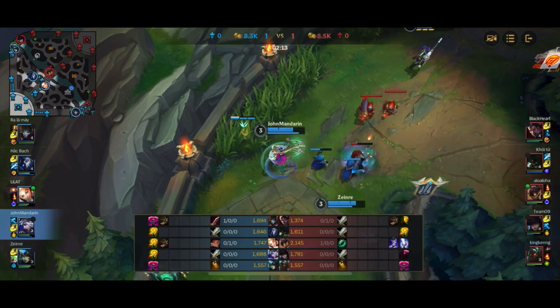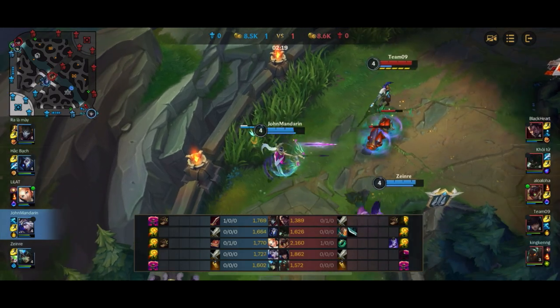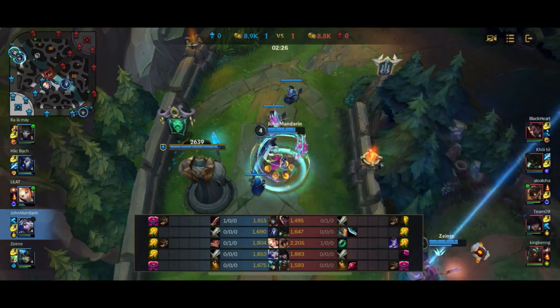I think Nautilus is trolling by trying to hook me under the tower. I also have both of my summoner spells whereas he doesn't even have Flash anymore. So I think if he hooks me there, he straight up just dies. Nautilus is a really, really aggressive player.